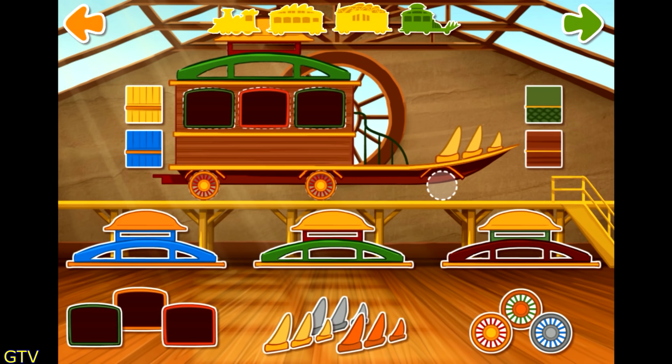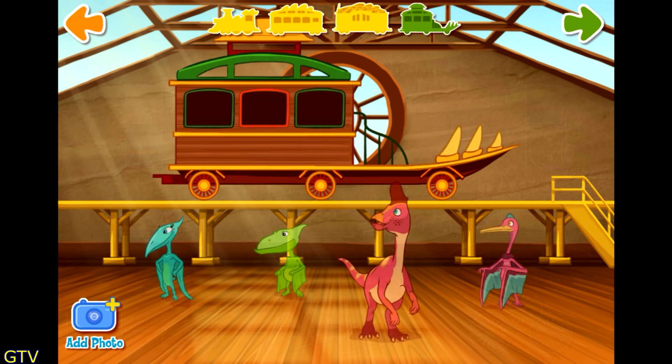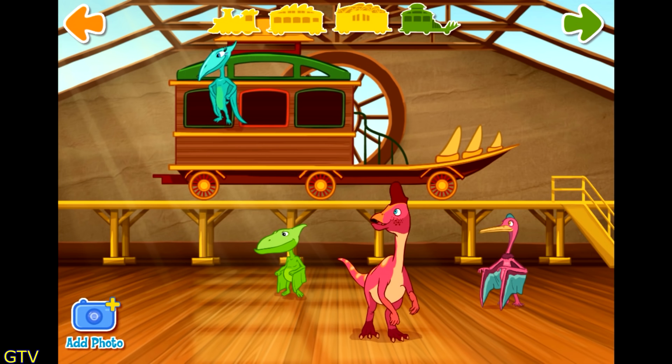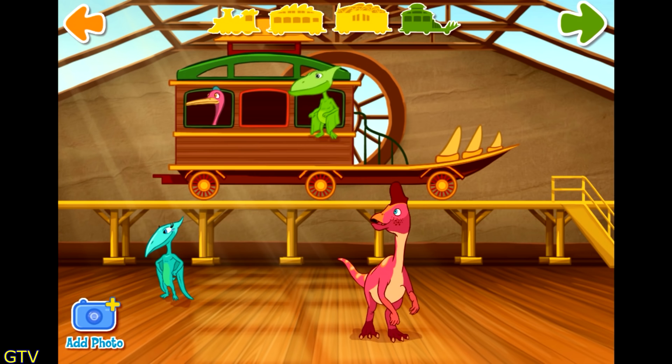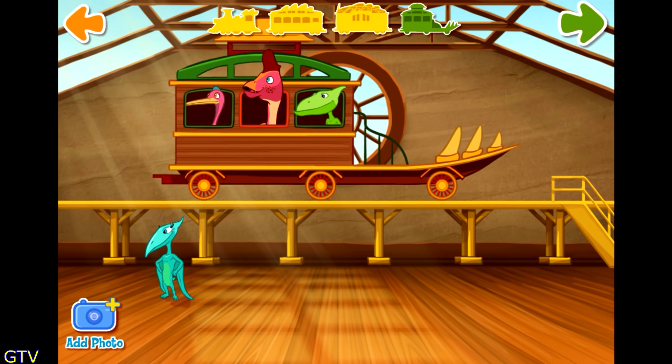Have you added all the important parts to your train car? Now that's a nice train. Now let's add some passengers. Choose and drag a dinosaur to your train. Tap the green arrow to move to the next step. You can also add your own.